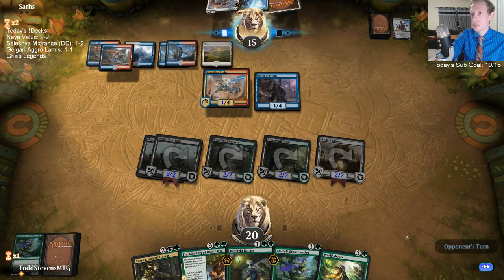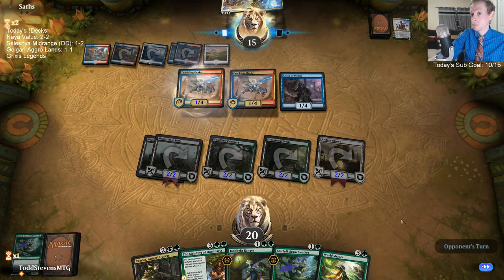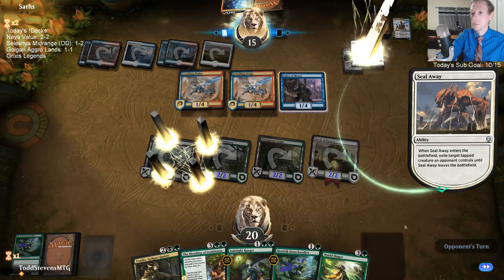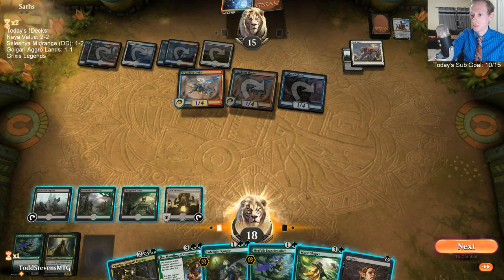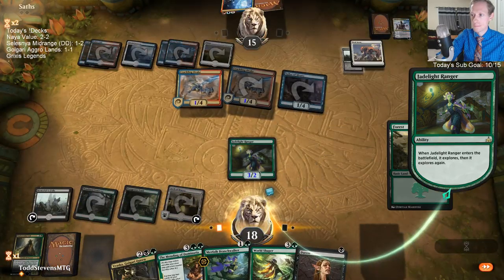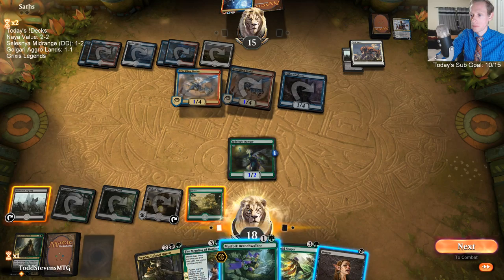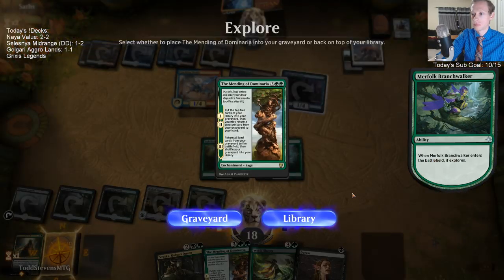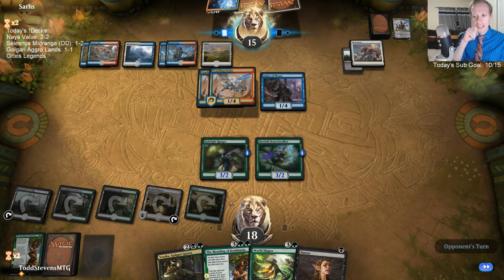They just have two creatures in play and they have a counterspell — it's a little rough for us. Crackling Drake's great — give them another creature. Oh, they took the Memorial to Folly — that's good. Came home right in time for some more Grixis legends. Beating these Crackling Drakes is gonna be a little tough though.